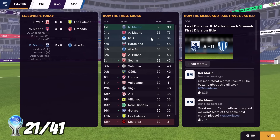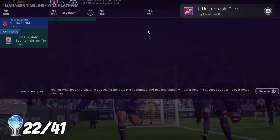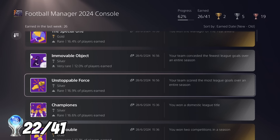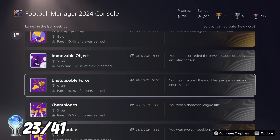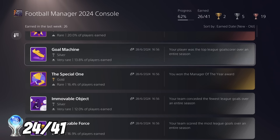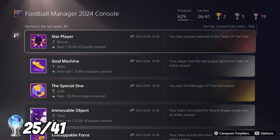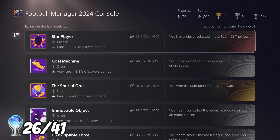I've only got a couple of league games left to play out, so we'll just do those and see what trophies we get at the end. A load of trophies popped at the same time: Unstoppable Force for scoring the most league goals over an entire season, Immovable Object for conceding the least amount of goals, The Special One for winning Manager of the Year, Goal Machine for having the league's top goal scorer, and a player selected in Team of the Year. That's the second time in this playthrough that we've had five trophies pop at once.